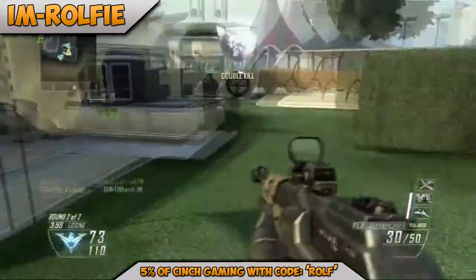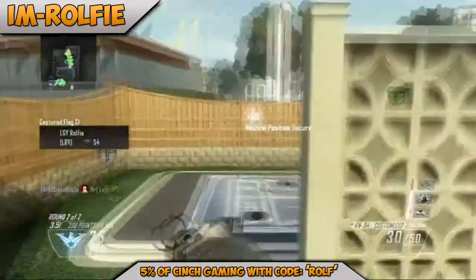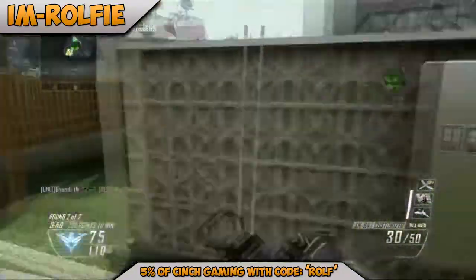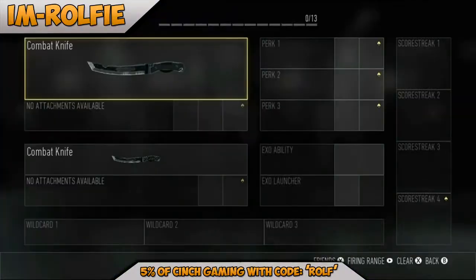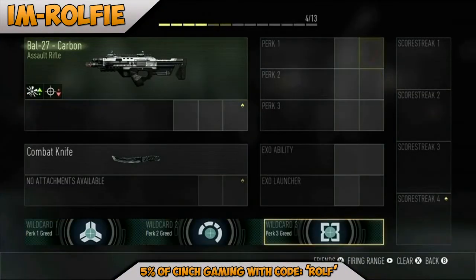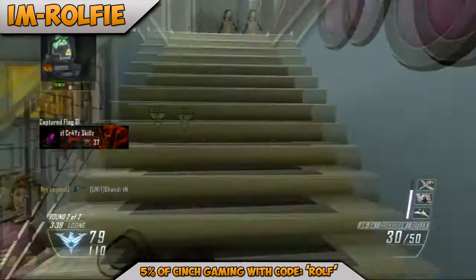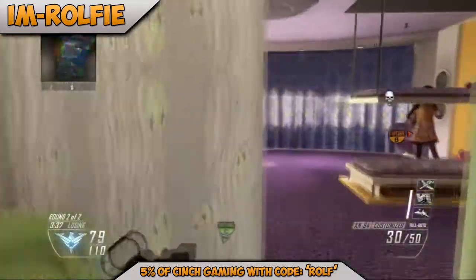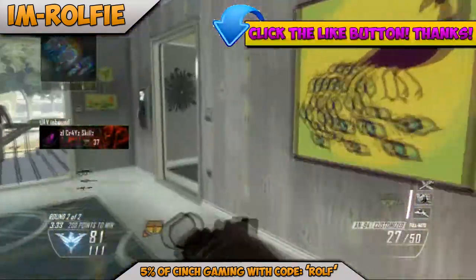This is awesome for the Call of Duty game as we're going to see the pick 10 system returning from Call of Duty Black Ops 2, but instead of pick 10 we're going to see pick 13. This is where you can spend points through your classes up to 13 on things such as your weapons, your attachments, your perks, your wild cards, your grenades, lethals, tacticals and exoskeleton abilities.